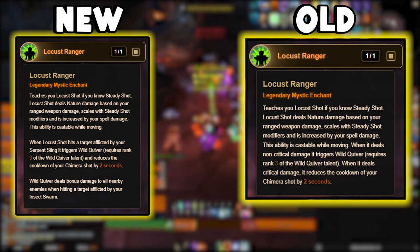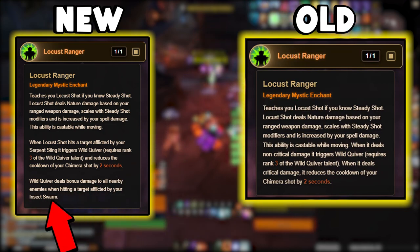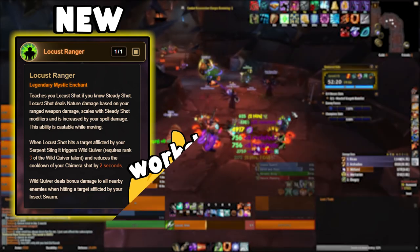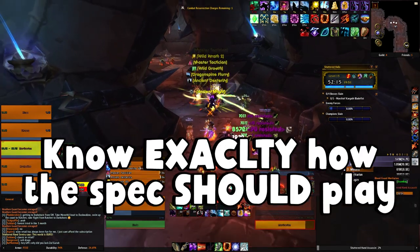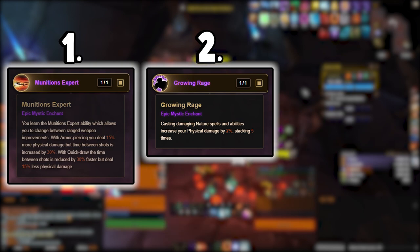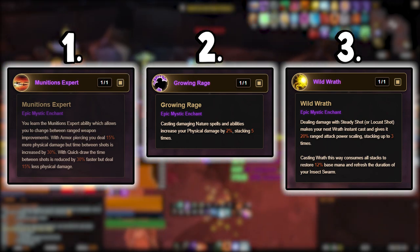The extra bonus that wasn't there before is a little extra AoE splash damage when hitting an enemy afflicted by Insect Swarm. This extra AoE does proc on single target, so it's just extra juice on top. The new version of Locust Ranger is a perfect example of the developers knowing exactly how the spec should play — big kudos to the team. The three epic REs used for this build are Munitions Expert, Growing Rage, and Wild Wrath.